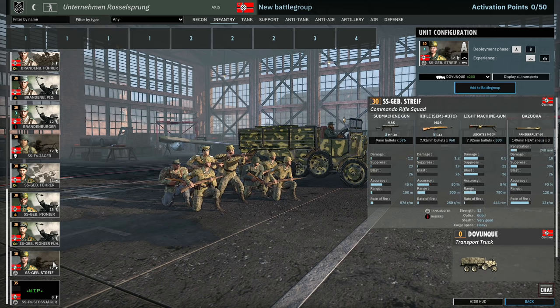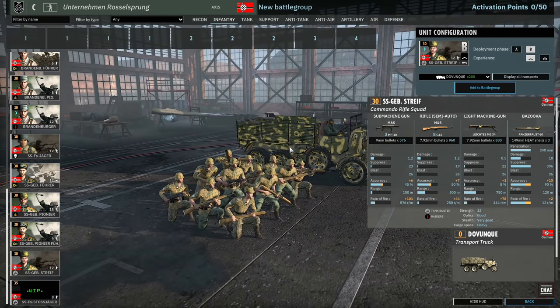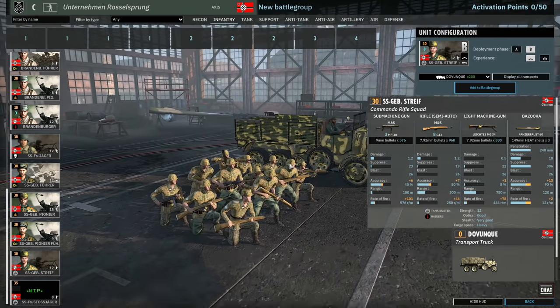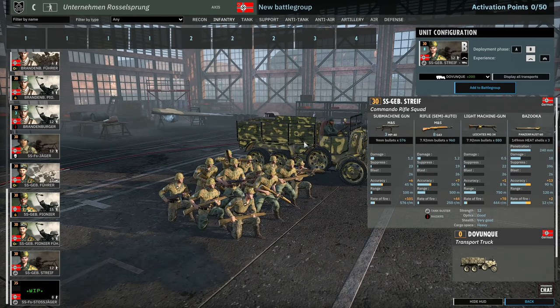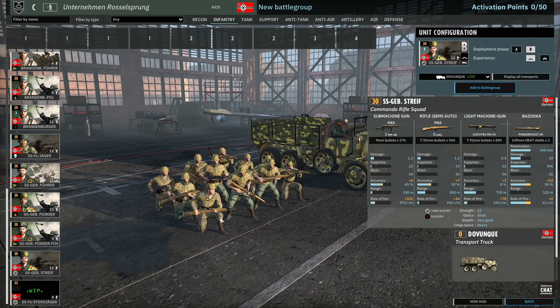Then we have the SS Gebirgs Strefer. These guys have three MP40s, eight G43s, and an MG34 with a Panzerfaust. Get four of them in A and eight in B at one vet. For a 12-man squad their weapon layout is a bit weird — I'd rather they have a second MG34 and they'd be much better. But they're not too bad. At close ranges you're still going to be doing around 2.4 damage, and with a bit of extra veterancy these will probably do quite a bit of damage.